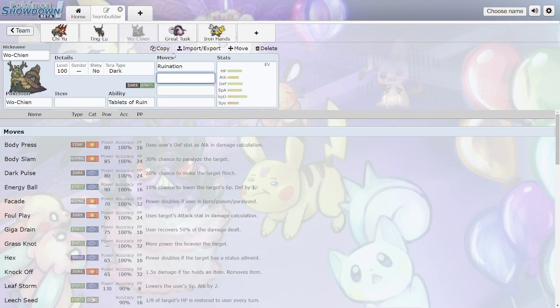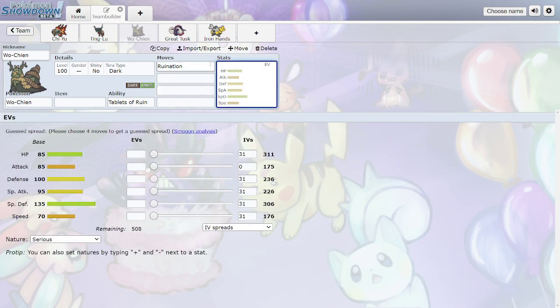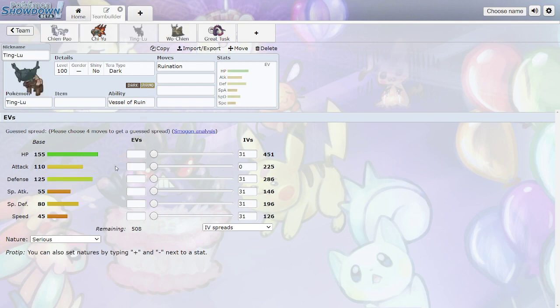Wo-Chien is the weirdest-looking one — Dark/Grass — and has Tablets of Ruin, reducing the Attack stat of all other Pokemon by 25%. Dark/Grass is not a good defensive typing because those two types don't complement each other defensively. It's supposed to be more offensive but it's super slow, with 85 base HP, okay Attack, good Special Attack, very high Special Defense, but bad Speed. Compared to something like Ting-Lu, it's just way worse. That's probably why it ends up in UU.